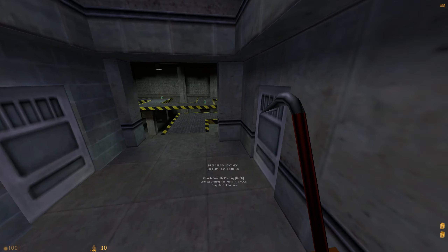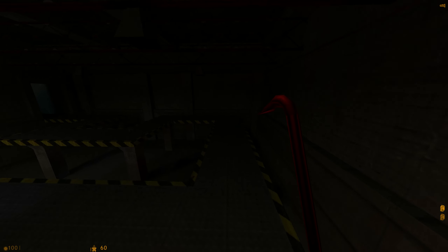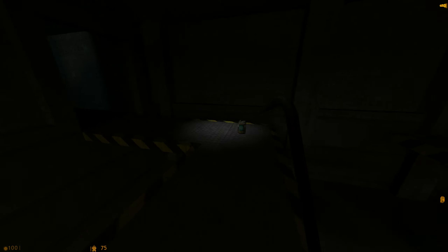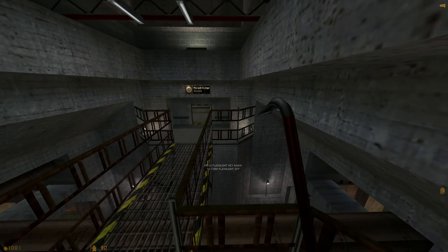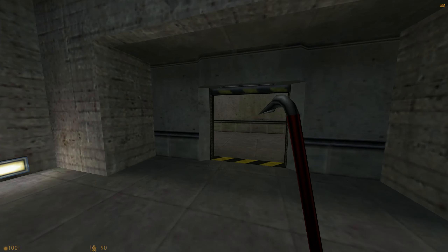Activate your suit flashlight for the next area. Great. Remember, your flashlight drains power, so switch it off when you don't need it. 5% power.